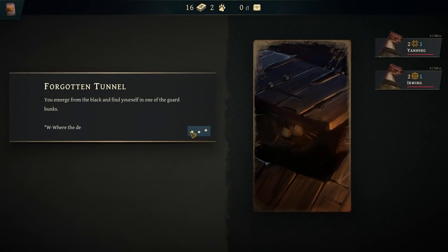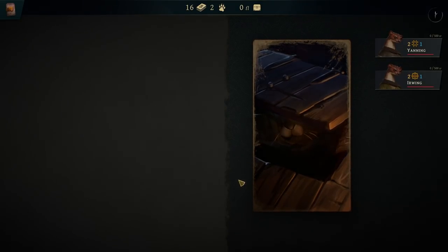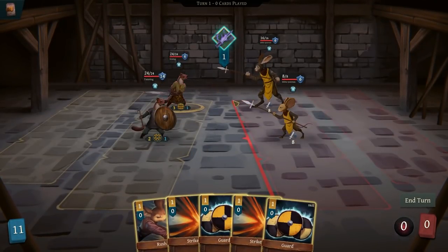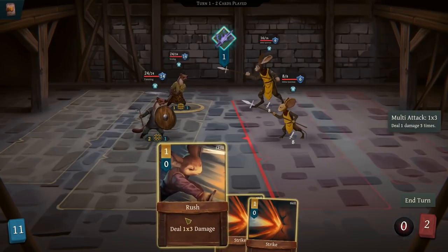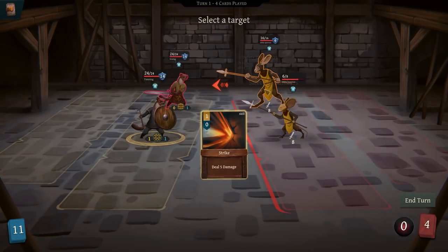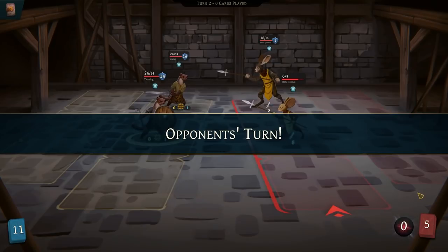You emerge from the black and find yourself in one of the guard bunks. 'Where the devils did you come from? You can't be back here!' Perfect. We don't have anything terribly fancy. These guys look like they're both going to be hitting this guy, so I'm going to have him tough up and then hit. Not the best pull. I'm going to leave that guy a little wounded in case we get our longsword card.